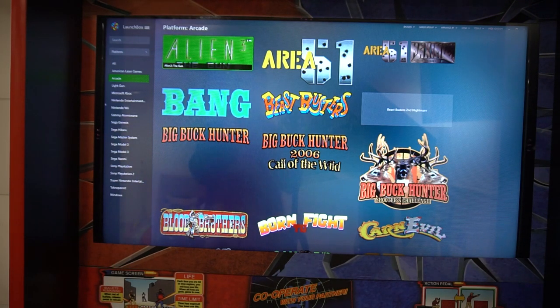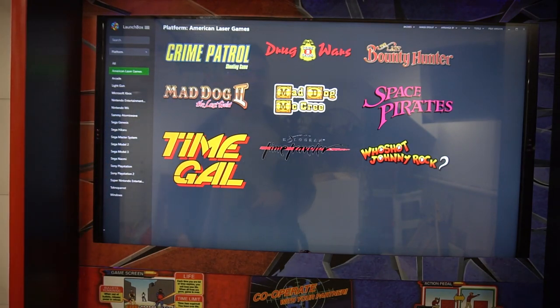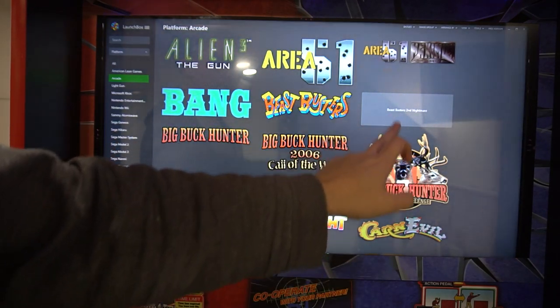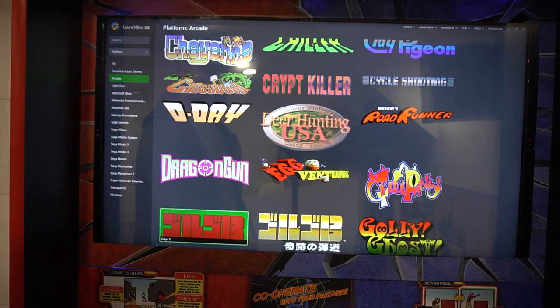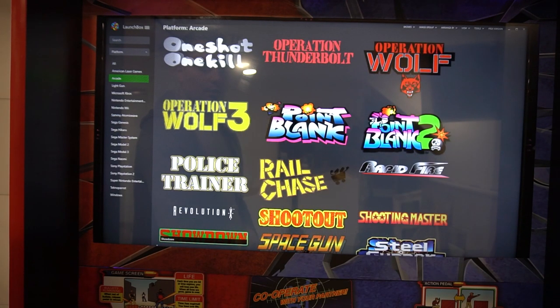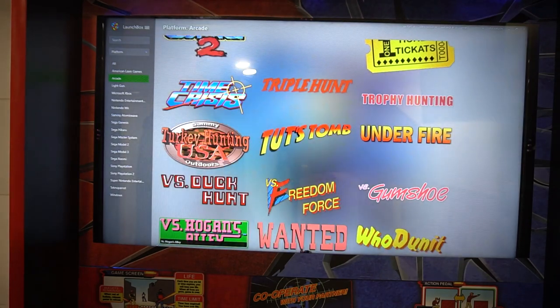Let's first start off with American Laser Games. I'm using the light gun for player one to navigate the system list. Beginning with Arcade — this is the most important one. You've got Area 51, Big Buck Hunter, Beast Busters Second Nightmare, Chiller, Crip Killer, D-Day, Egg Venture, Galley Ghost, Lethal Enforcers — this drive has every gun game imaginable — Point Blank, Rail Chase, Revolution X, Time Crisis, VS Duck Hunt. I'm going kind of slow so you can at least take a look at the logos.